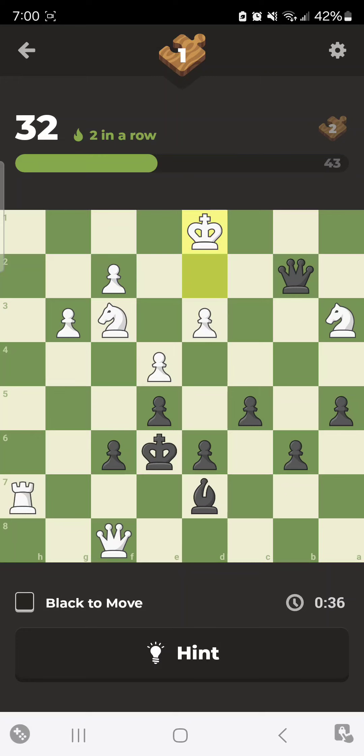The only moves available at this point are gonna be moves that keep the king in check. Do we move to the back rank? There's only the A1 square — we check the king. This is a tough one, but now I see there's a little friend here called the bishop. It ain't doing much, so let's check that king with the bishop.